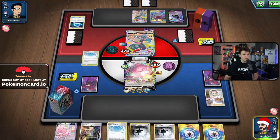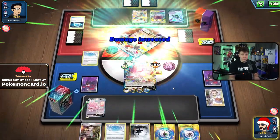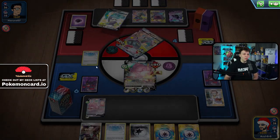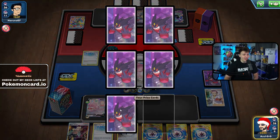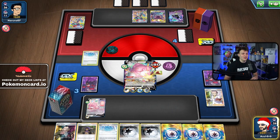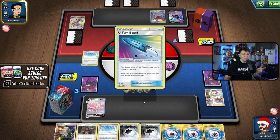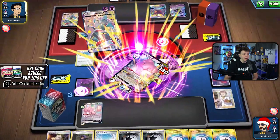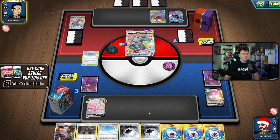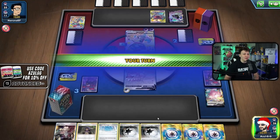We're doing 150 to 160 damage — getting the knockout here! We bench the Blissey, use Powerful Energy, Blissful Blast for the knockout, and get some prize cards. Hopefully find some healing. The active Blissey has 120 HP left and won't survive. Would've loved a Suspicious Food Tin to attach and get the knockout — didn't go that way. Hop should lead to some healing — got another Powerful to throw in.